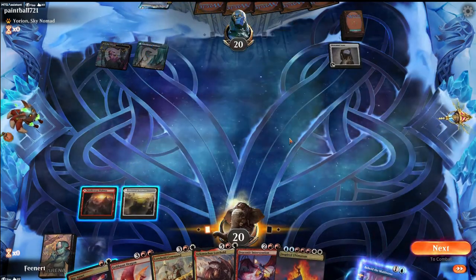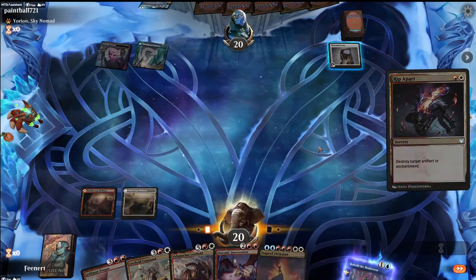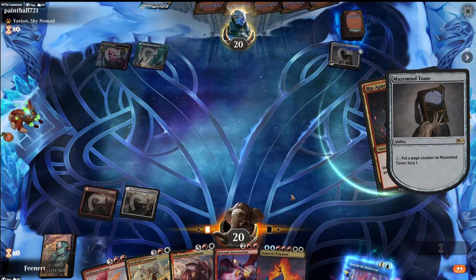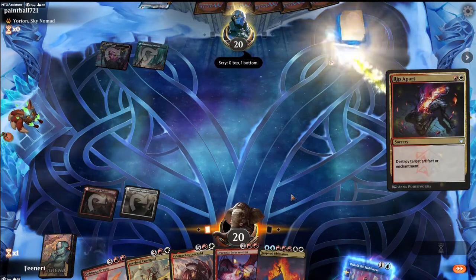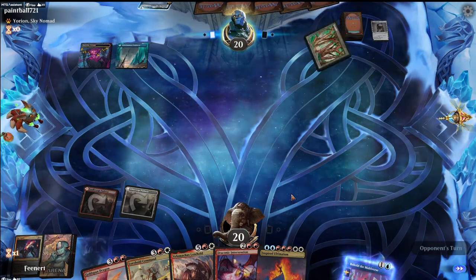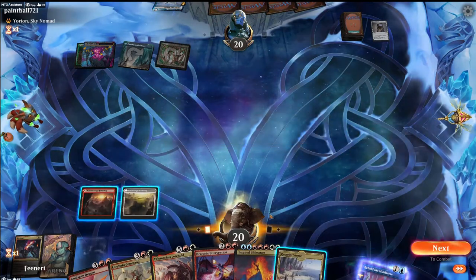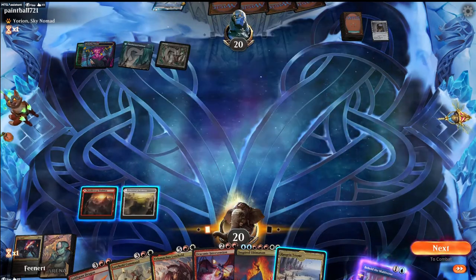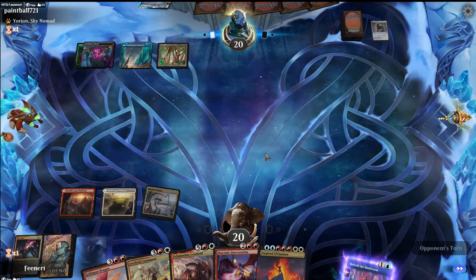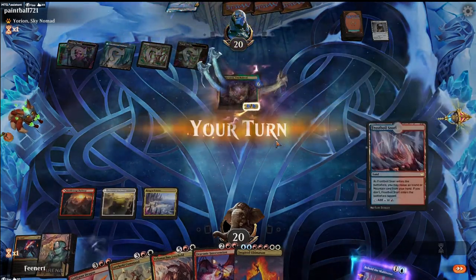We miss a land drop — that's unfortunate. Cast Rip Apart to take care of that Maze's End Tomb. That scried for one. Wolf of the Haven — they're gonna just ramp and enchant against us. This is why I was on 25 lands, so we don't miss land drops, but we're kind of right out of the gate missing land drops.